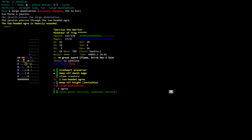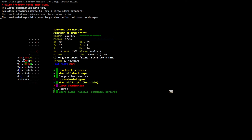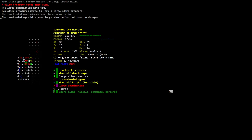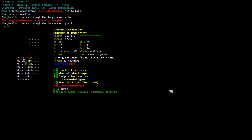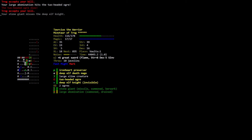Throw 12 javelins! You throw a javelin — the javelin misses the large abomination but pierces through the two-headed ochre, heavily wounded. Pierces through the deep elf death mage, lightly wounded. Closely misses the deep elf knight. Pierces through the slime creature, lightly wounded. Pierces through the ochre, severely wounded. Your large abomination hits the large abomination. Your stone giant barely misses the large abomination. Two slime creatures merge. The large abomination hits you. Health at 116 and then 107.